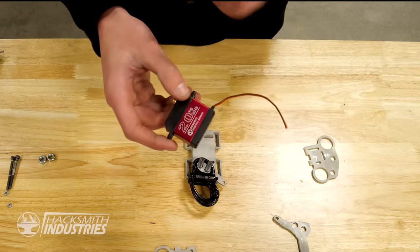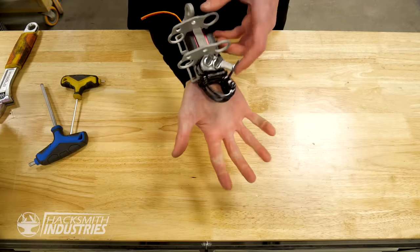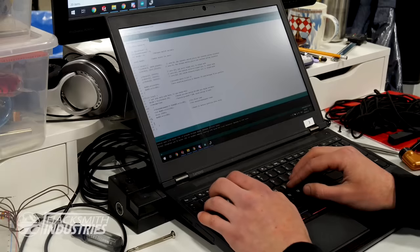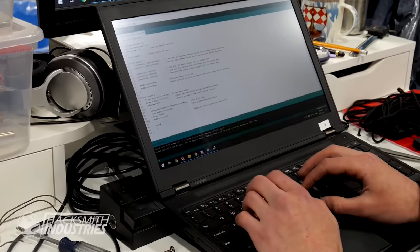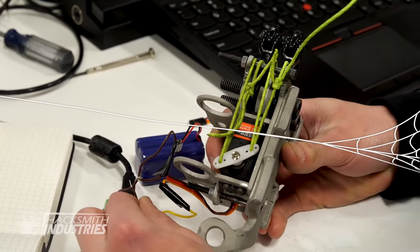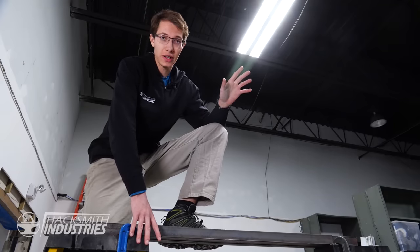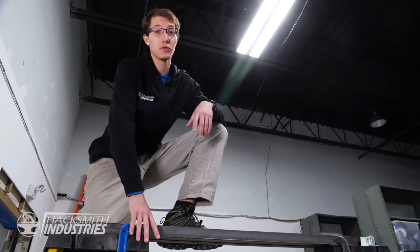I'll use a servo motor here to be able to electronically actuate the pin on the snap shackle. In the comics and movies, Spider-Man's webs can stick to anything with infinite strength. But since that's not possible, we're going to use grappling hooks instead.